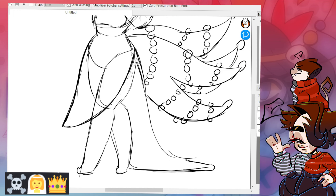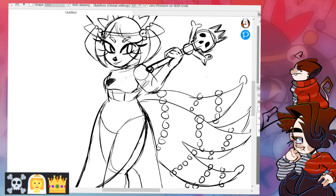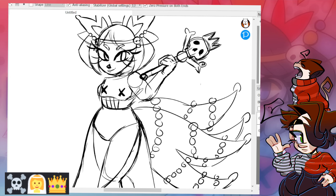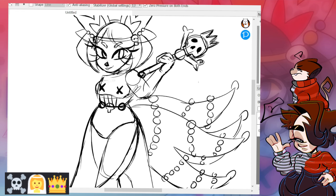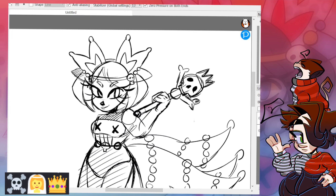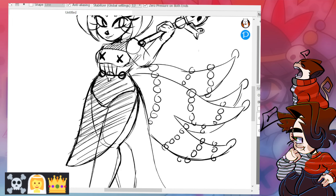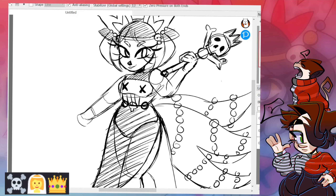To match the veil on the head, I gave her a mesh skirt that also has a train. I added X's on the chest — I guess to match the skull and crossbones — then gave her a belt with a skull and added more mesh on the top. Sketching this was a lot of fun; it's definitely one of my cleaner sketches for sure.